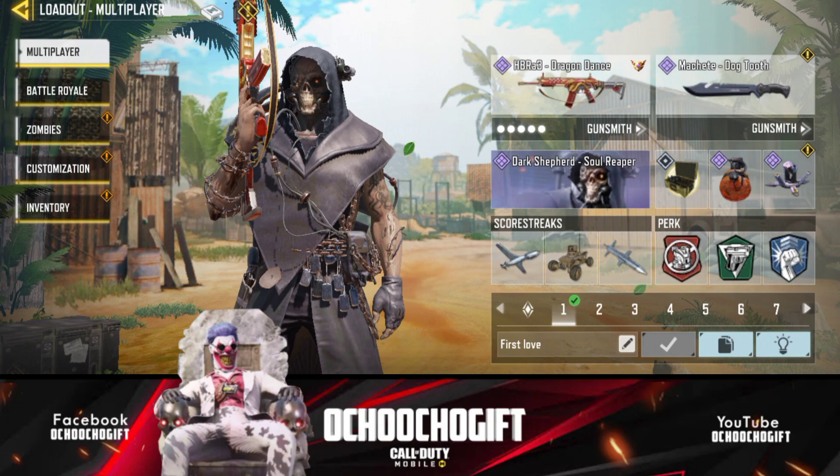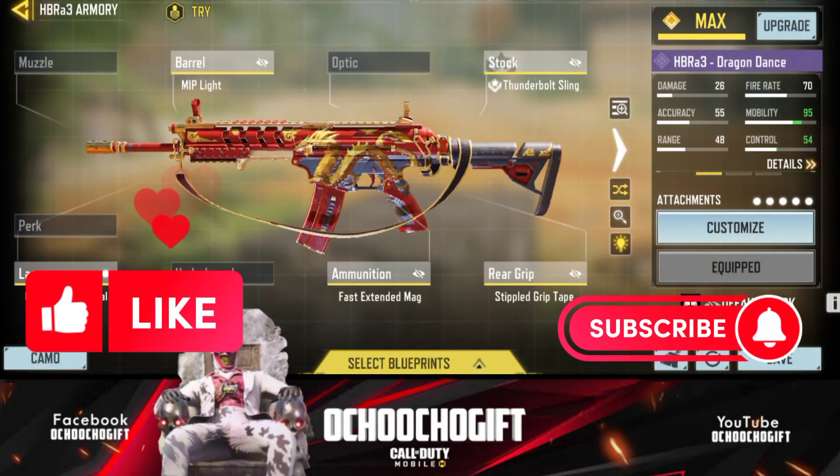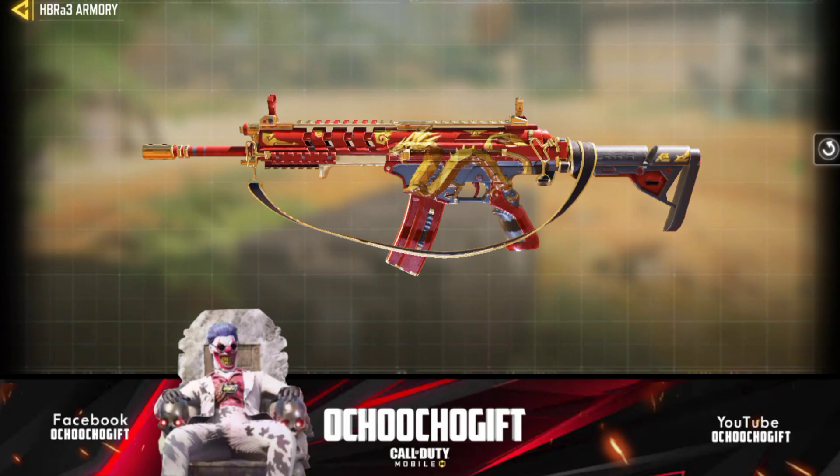Alright guys, so this is my HBR attachment for COD Mobile Season 2. I added the barrel, the stock, the laser, ammunition, and the re-grip. For the barrel I used MIP Light, and for the stock I used Thunderbolt Silence, which is actually the no-stock attachment. I went ahead and used the OWC Laser Tactical, the Fast Reload magazine, and for the re-grip I used Spirit Re-Grip Tape. So guys, let's go ahead and jump right to the video.